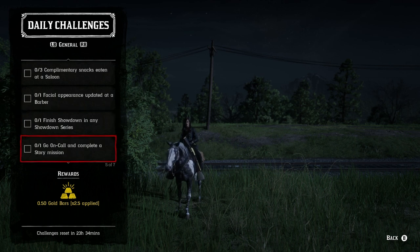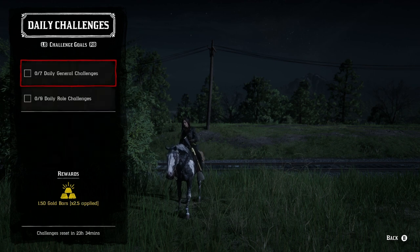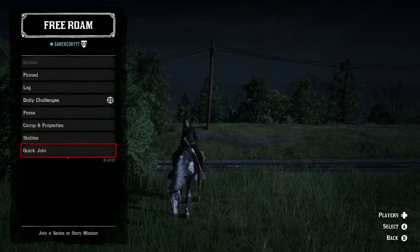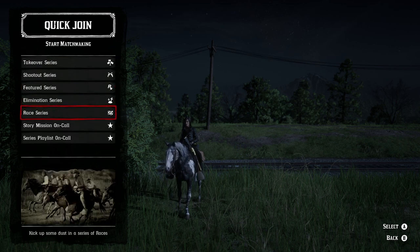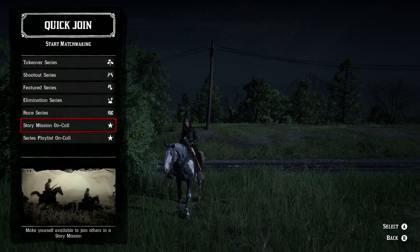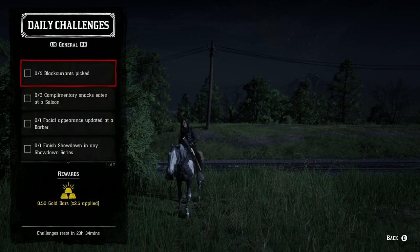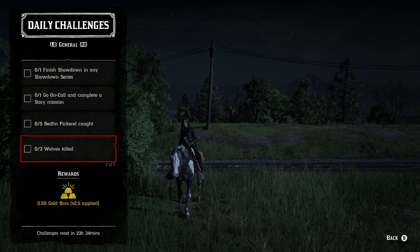Go on call and complete a story mission — all you have to do is back out of here, go down to on call or quick join, and you'll see story mission on call. That's all you have to do to get that one complete. I know some people said they were having issues with it last time, so I wish you guys the best of luck with that one.